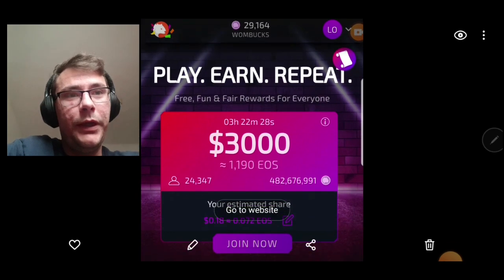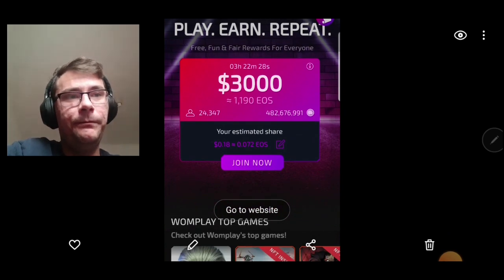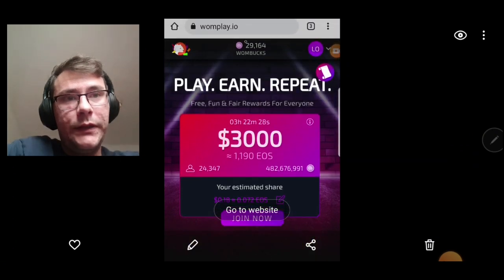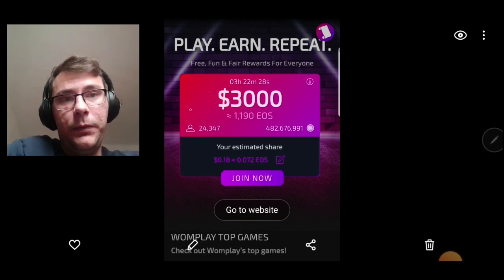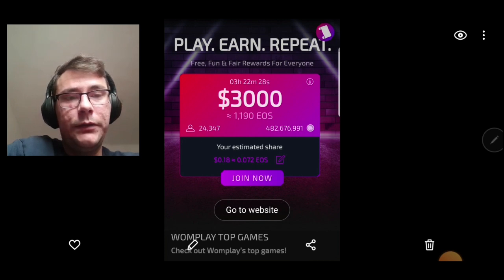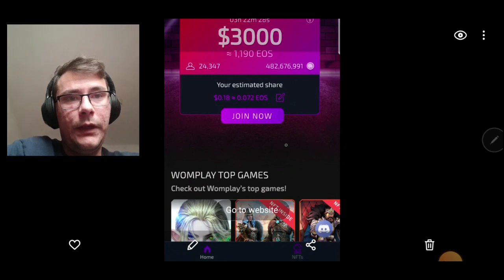The fourth way to get NFTs on Wombat Dungeon Master on the EOS/WAX blockchain is joining the pool. These are the dungeons we work on right now. If you play games, you're going to get some one box as rewards, and you can join the pool. At the end of every week you get a share of the EOS in the pool, split equally between players based on how much one box you contributed.